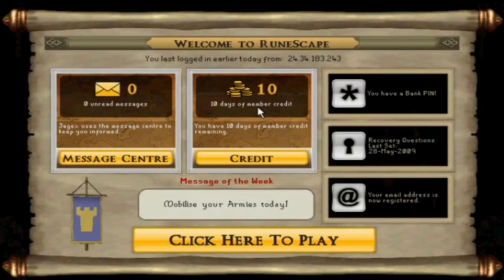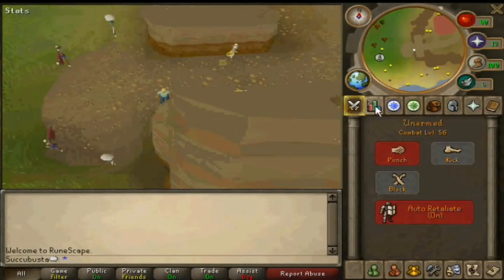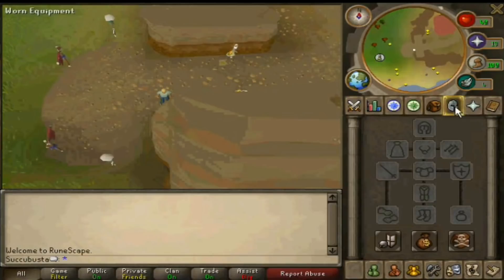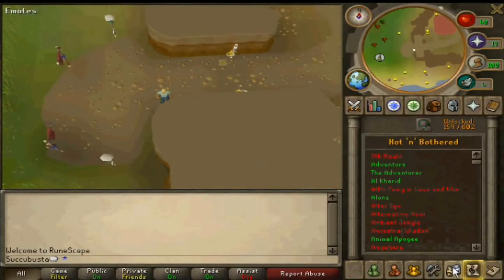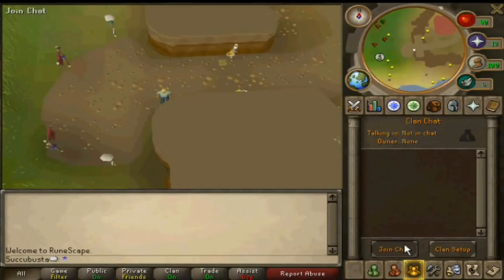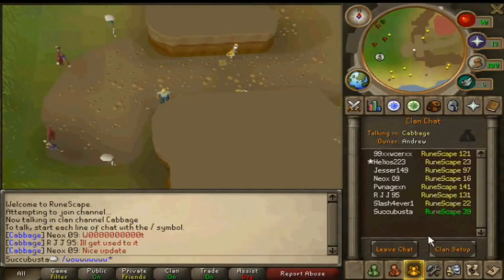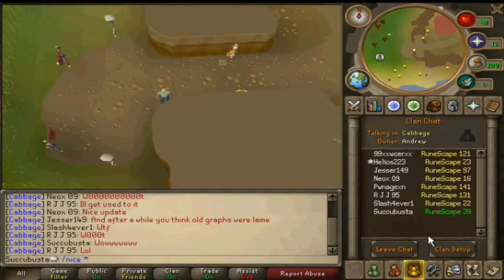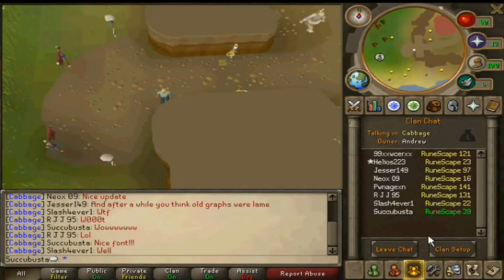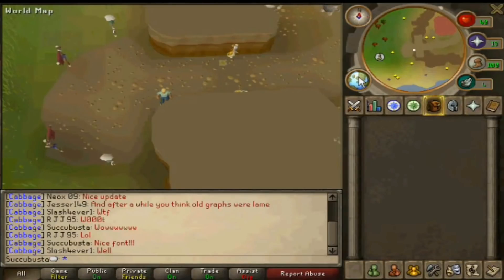I included this one just for the pure nostalgia. It's release day — Mobilizing Armies came out. You see the click-to-play screen, it looks so different, like the weird clunky era between old school and EOC. They're just now figuring things out and it's a weird transition period. I was laughing at some of the clan chat messages about how the game is ruined now. Multiple people are spilling in right after the update, talking about the graphical changes and saying the old graphics are going to get old. Apparently they changed the font too.